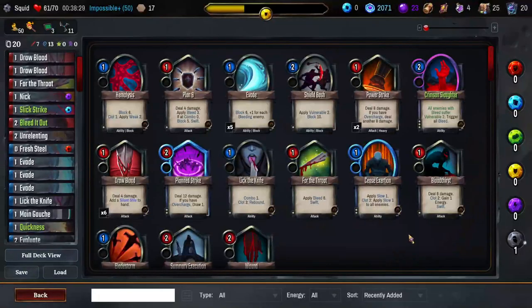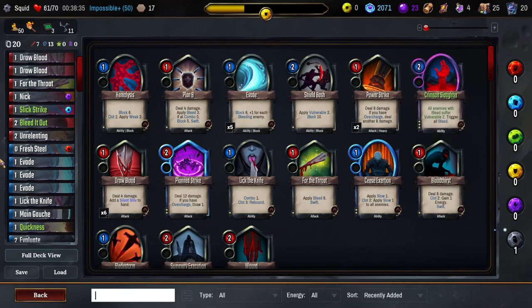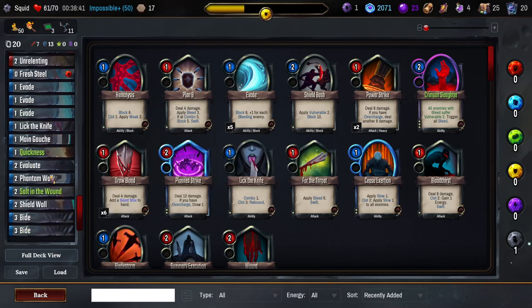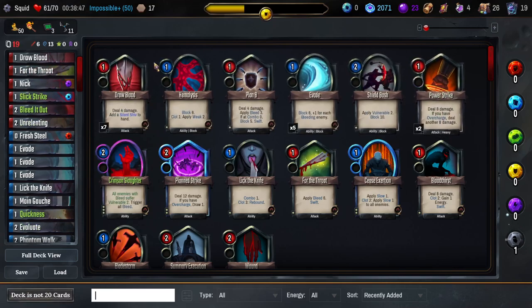Crimson Slaughter — it's time. You will be glorious. We might even put the Blackstone in this honestly, if things work together, but I think that's probably not going to happen. It is an option to consider though. What now? We have not actually played the Phantom Walk so far, but I'm sure it'll be good eventually. Cut a Draw Blood.